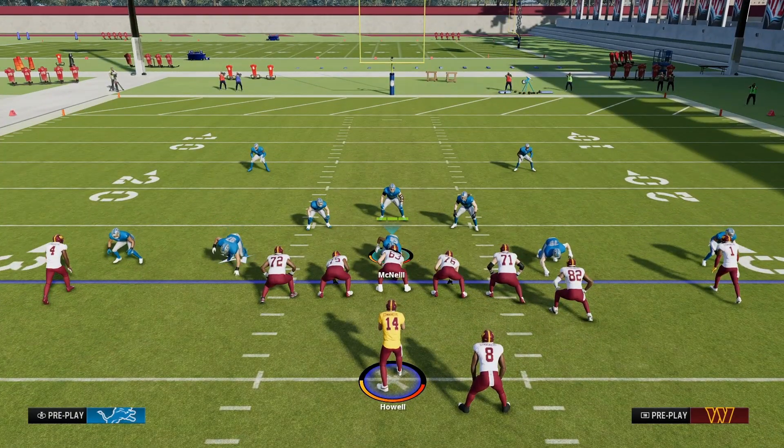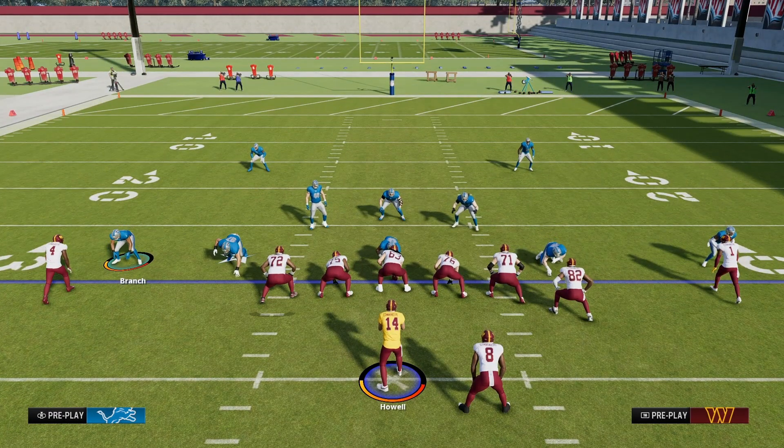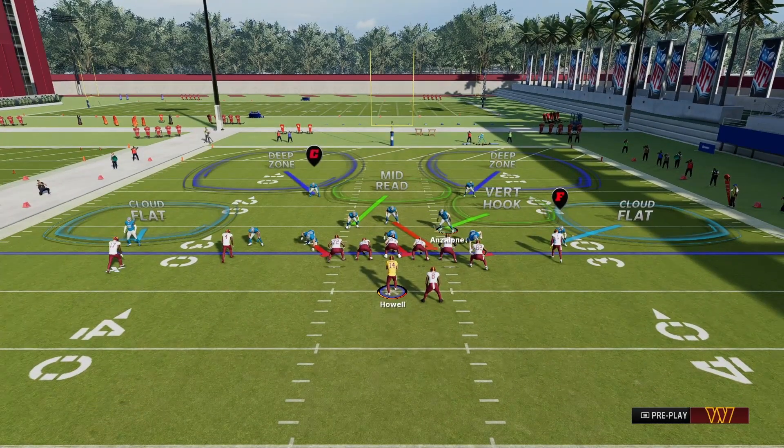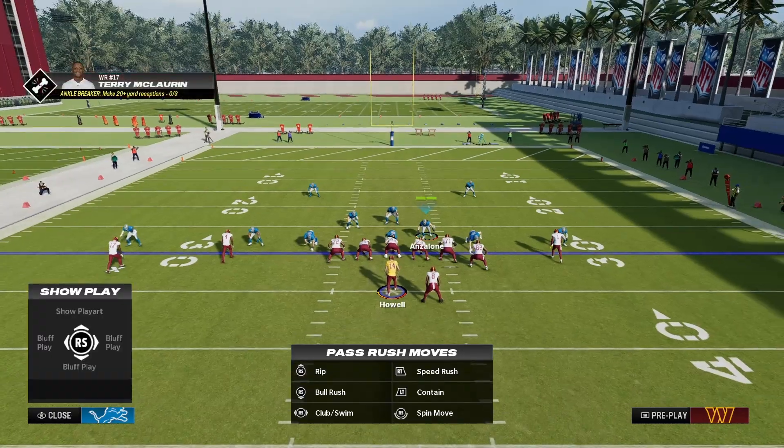Next, blitz this middle linebacker here, then blitz this nickel corner on the left side. Now grab this linebacker here and line them up either on top of the right guard or the right tackle — it does not matter. Hold LT, take a few steps in, and then drop back into coverage. This is what it looks like when the running back is not blocking.